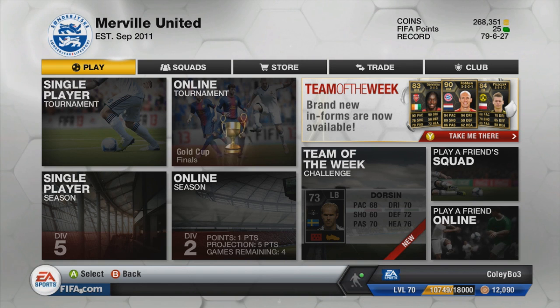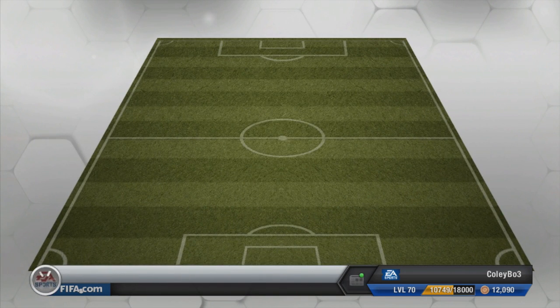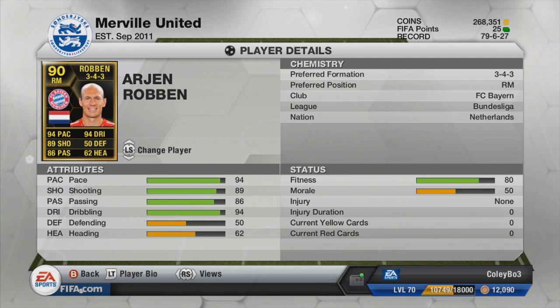Yo, it's Cody Boat bringing you this pack opening video on my channel. There is pretty much one reason why I am opening packs today, and that reason is none other than Arjen Robben. Look at that 90-rated in-form. His stats are absolutely insane — 94 pace, 94 dribbling. That's crazy. He's also got high 80s in shooting and passing. Look at all them green power-ups at the top.